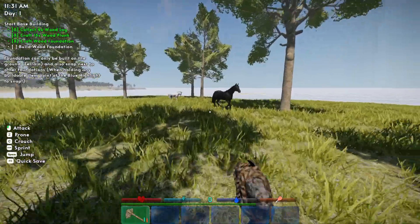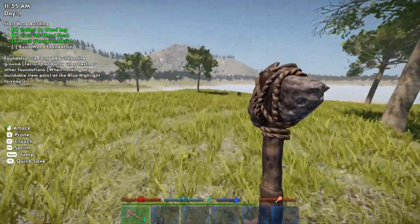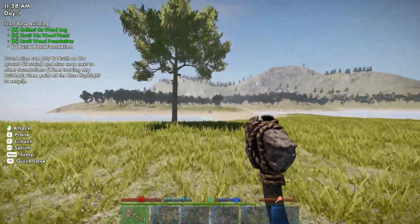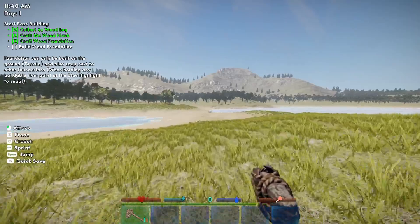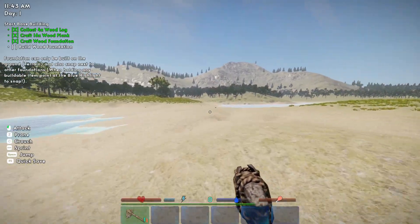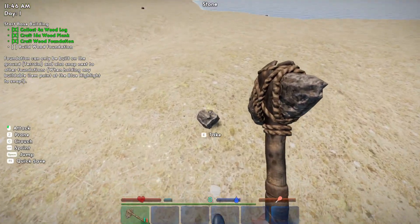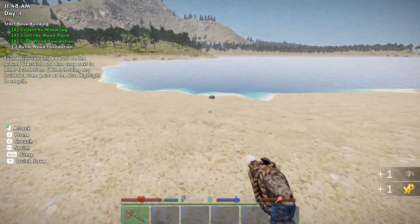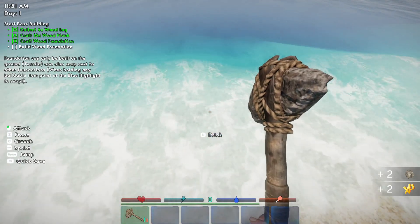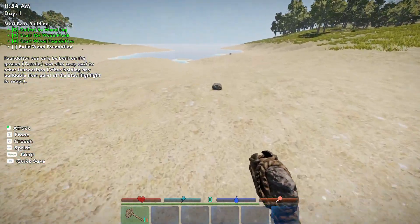If we start venturing off too far into the world, we're honestly going to start encountering some enemies. Get out of my way, Mr. Donkey. Pick up the rock — there we go. Encountering some enemies. I am thirsty. It might hurt me — let's eat or drink. We can drink any water. This is definitely ocean water — we should have to boil that or something.